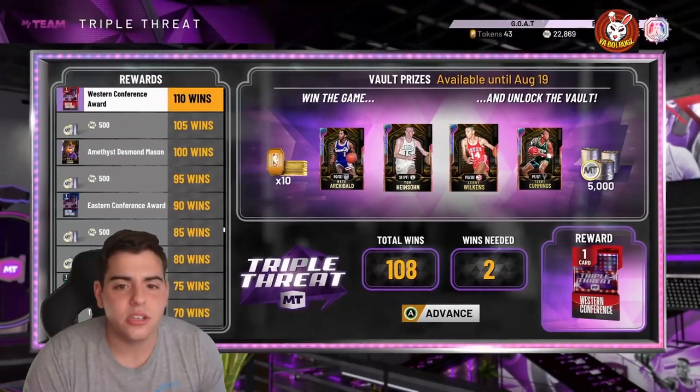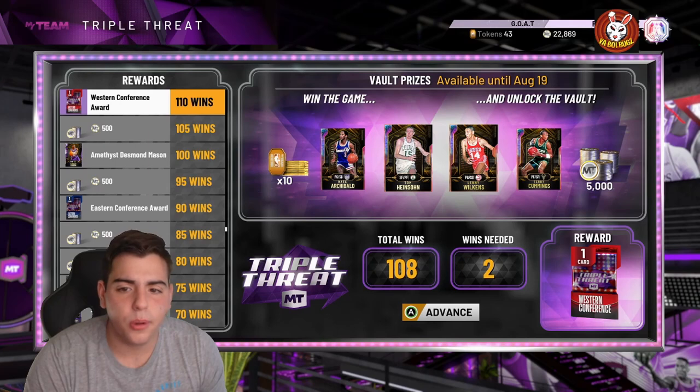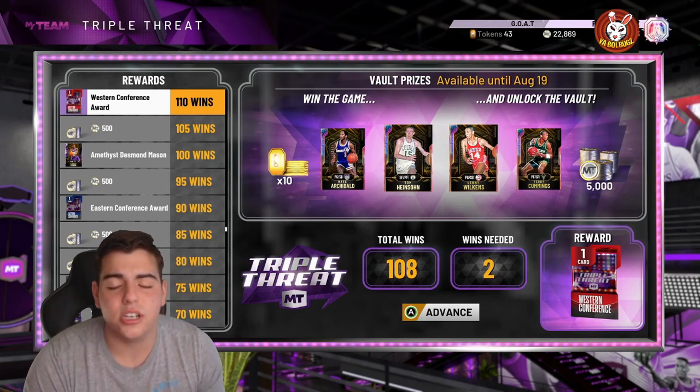It's simple — the easiest way to get them right now is just single-player TTO. It's Nate Archibald, Tom Hyson, Lenny Wilkins, and Terry Cummings. These cards are all insane, very very good cards, and I just wanted to give you this update.